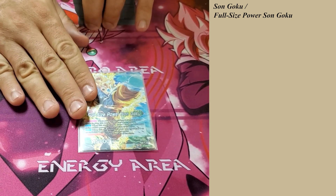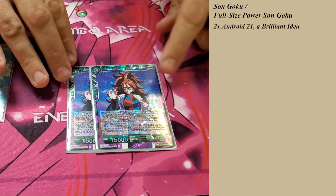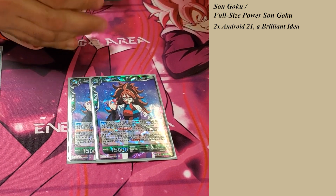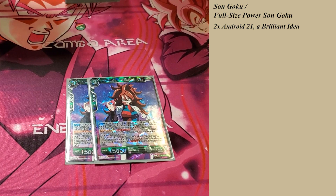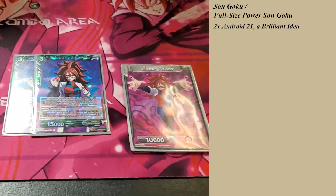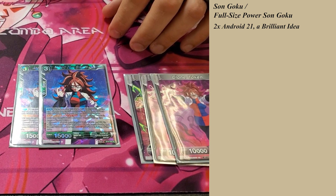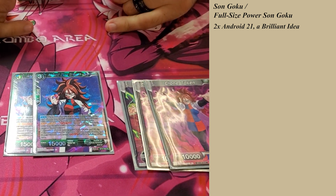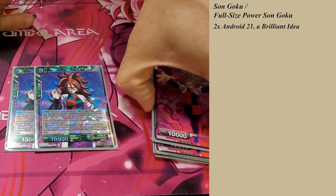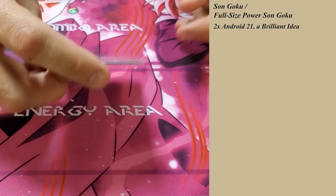With the permanents and the Double Strike, I like to run 2 Android 21s. This card is great on turn 3 — especially if you don't Awaken, you can play this card and then Awaken and get your 2 energy back. What I like to use her for is at the end of your opponent's turn, you get to play Clone Tokens. That helps the effect with the Double Strike and the can't-negate with the leader. Running 2 of Android 21 is really all you need.